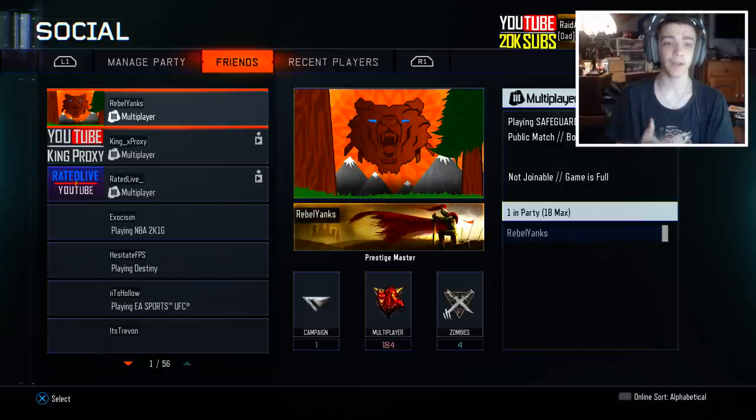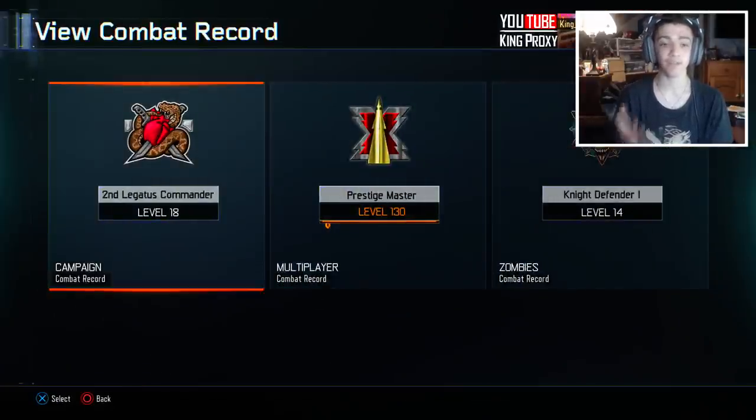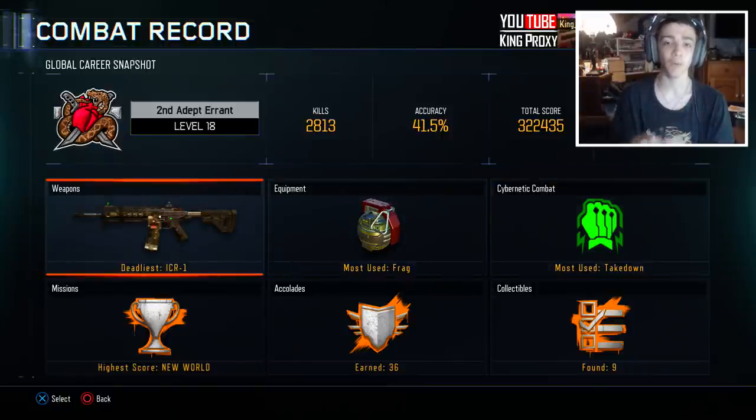If you guys remember the glitch I showed you yesterday, you have to make sure that you have someone — friends or recent players — who actually has time in the campaign. My buddy King Proxy actually has time in the campaign; as you can see he's level 18. That's very important. You're going to go into the combat record of the campaign and you'll see little tabs — weapon, equipment, cybernetic, combat, whatever.